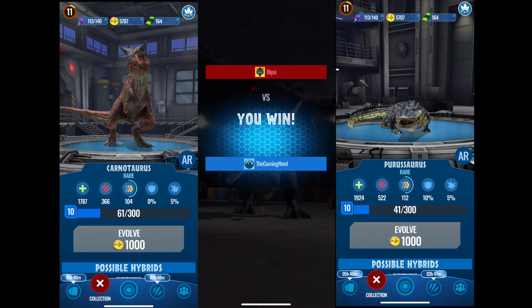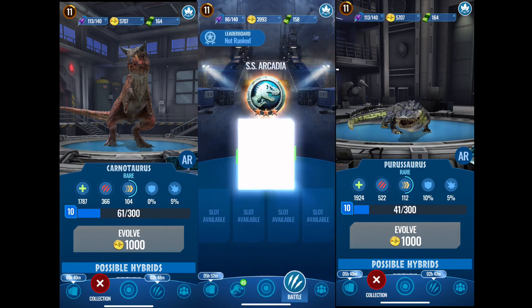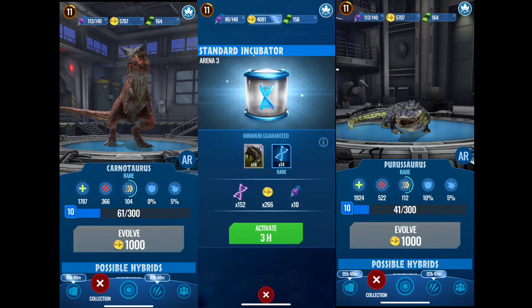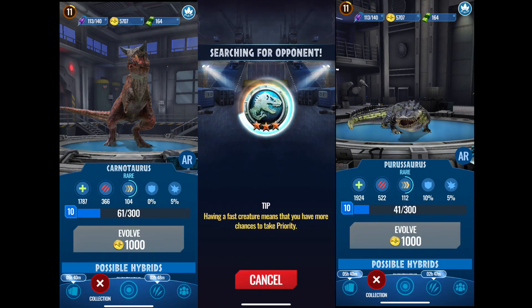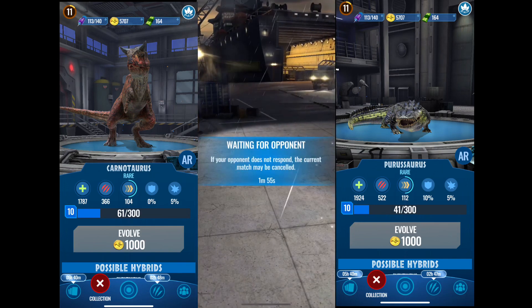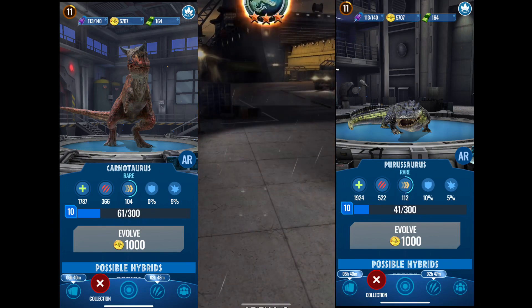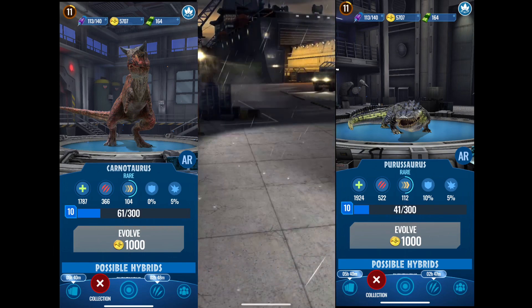I guess we can try to get this incubator in the video. We got another little one right here — activate, three hours. Let's try to battle again, hopefully we can get him in this round. I do have people from the channel on my group now, so I could probably ask some of them to help me with testing hybrids.